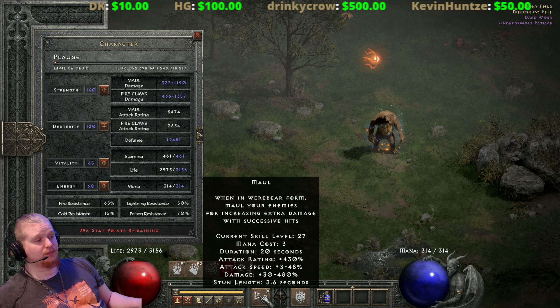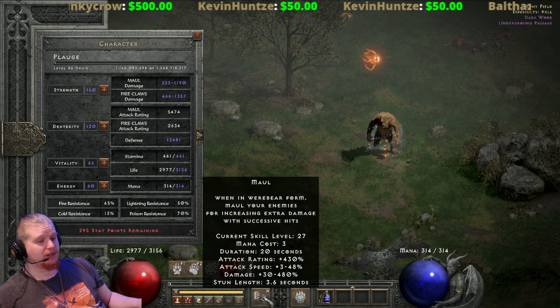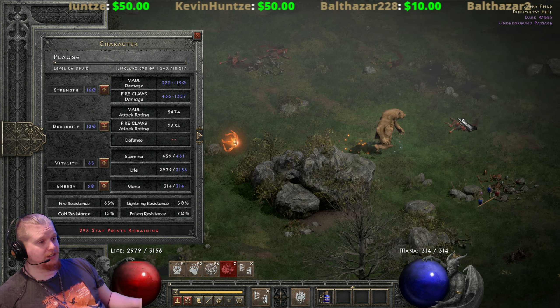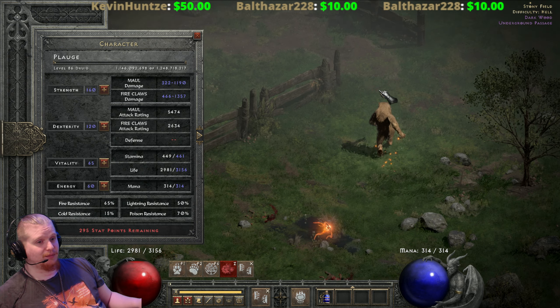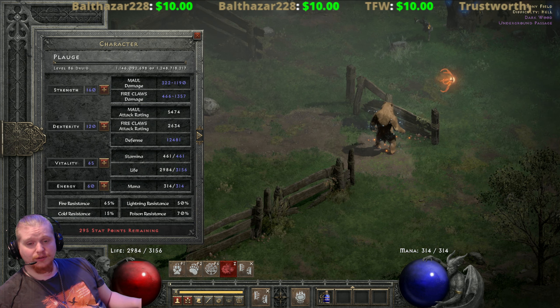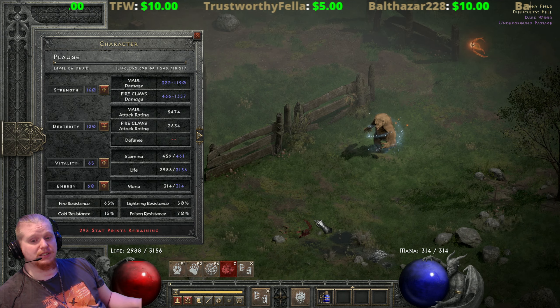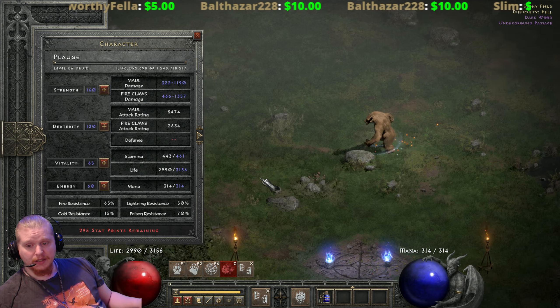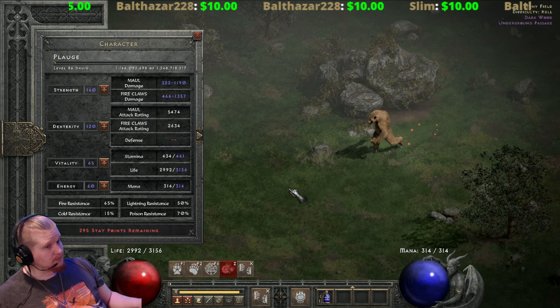The attack speed bonus is also important — to get the full 48% attack speed increase I've got to hit 16 times. If I increase my level further, at level 40 Maul requires 23 charges, level 50 requires 28 hits, and so forth.